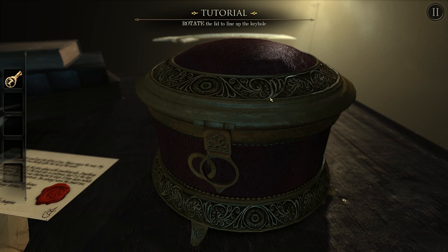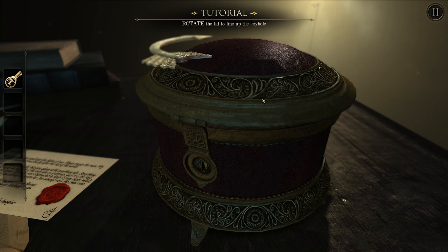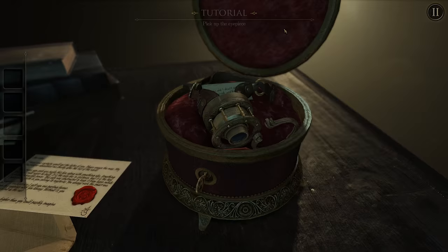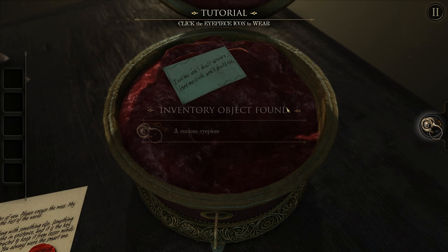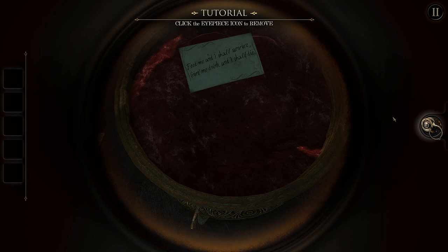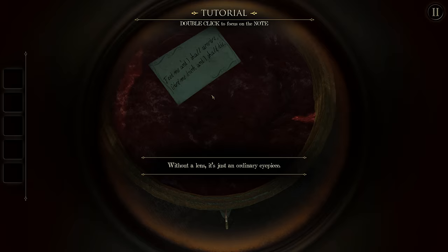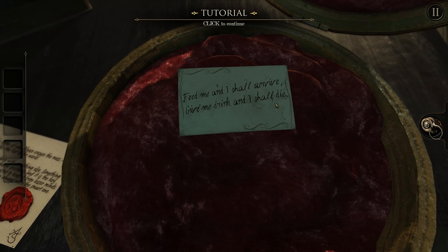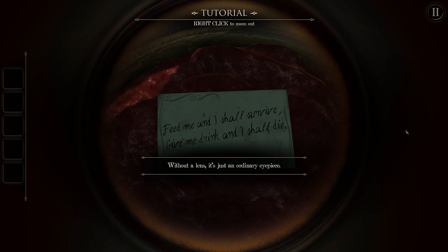We can rotate — whoa! Look at that. There's a little compartment that only opens when you put it over it. I think they're just teaching us how to interact with objects. That's intuitive enough. I have a curious eyepiece. It says: 'Feed me and I shall survive. Give me drink and I shall die.' So there's something we only want to feed and we don't want to drink. Click the eyepiece icon to remove it. We need a lens for our eyepiece — right now it's just nothing. So maybe I'll have some information once I have the lens, but until then we're kind of screwed.